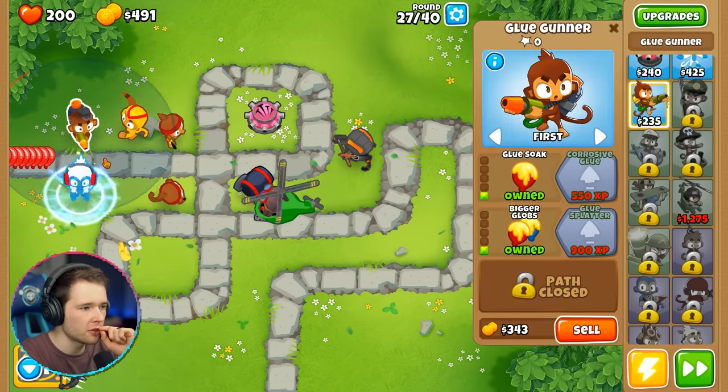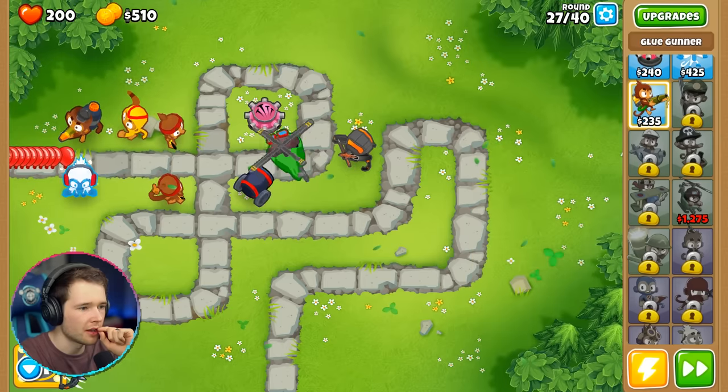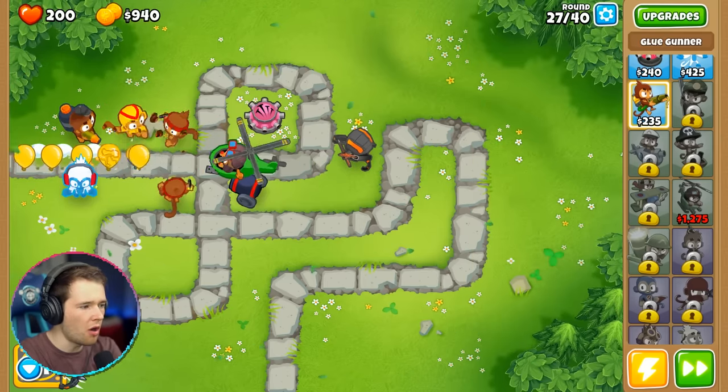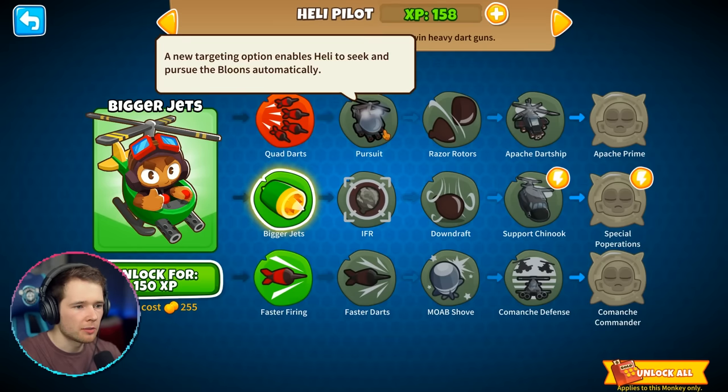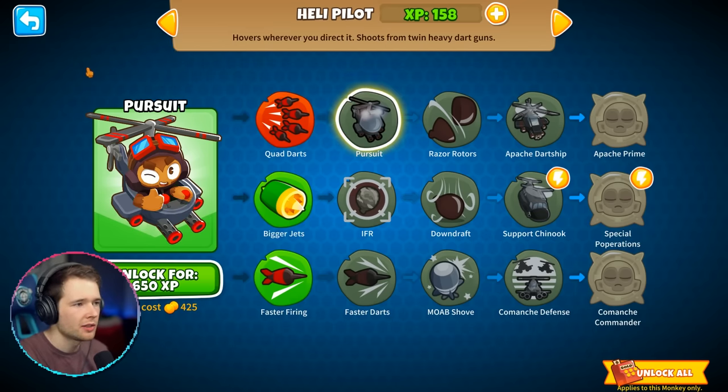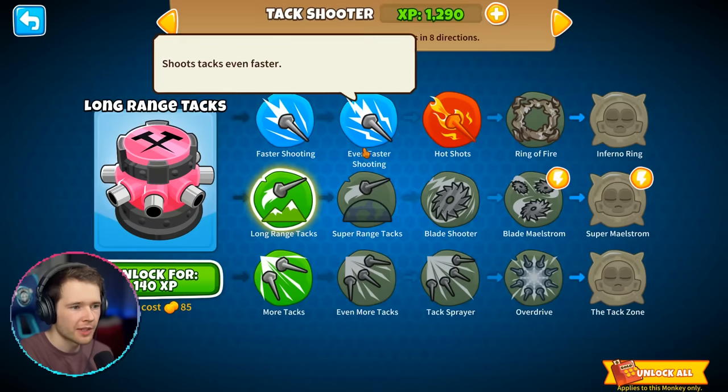Does the heli require manual control, or does it do it itself? Oh, I have to do it — it follows my cursor. Look at it go, it's a beast! Upgrade: Pursuit — a new targeting option enables the heli to seek and pursue balloons automatically. We need 650 for that. Attack shooter can shoot super hot tacks to do extra damage and pop lead balloons. Let's do long range for 2,400.